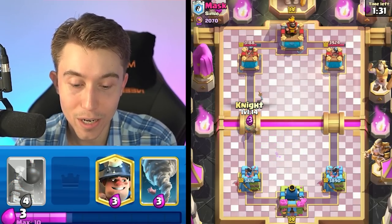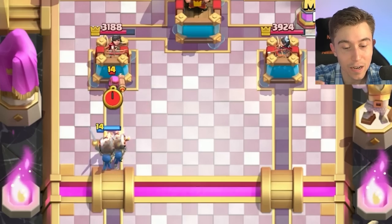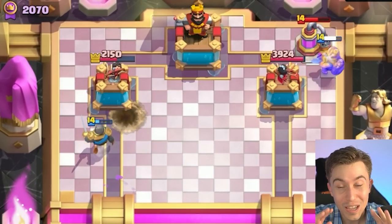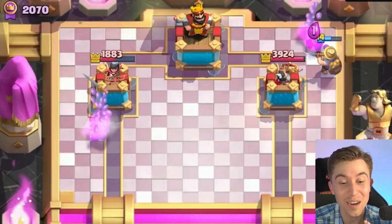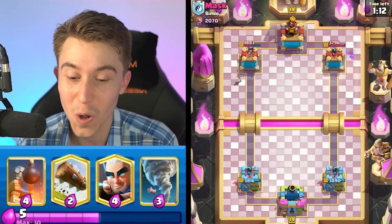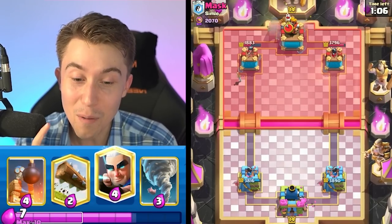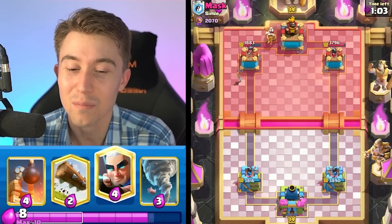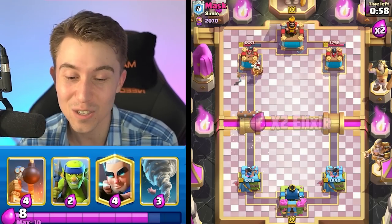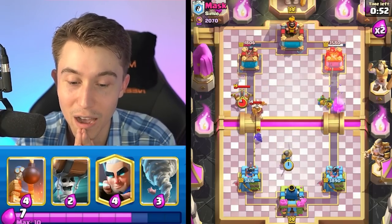We want to go in for a Knight and then Wall Breakers so he can never afford his Elixir Collector to feel safe. The Firecracker splashes through and hits the Wall Breakers - wait, it hit the Knight first! If the Firecracker is lined up perfectly and there's nothing tanking for the Wall Breakers, then the Wall Breakers will die to the Firecracker if you drop it early enough. That guy made a really good play - I didn't know that interaction.